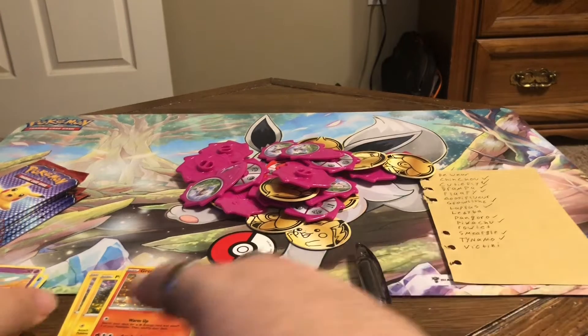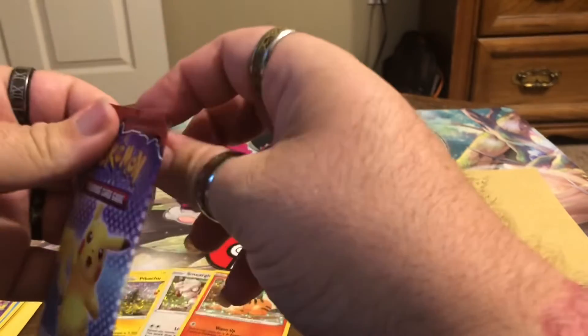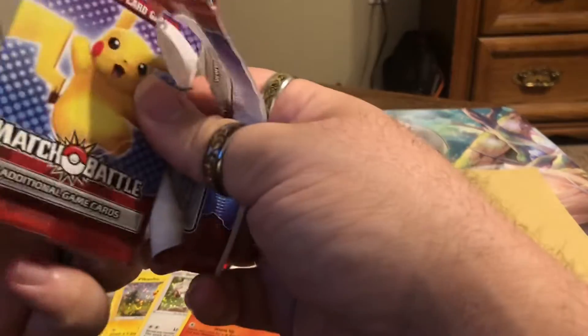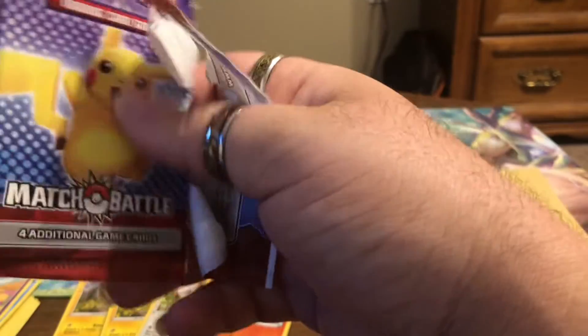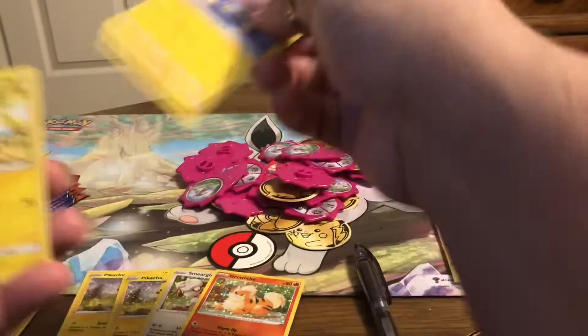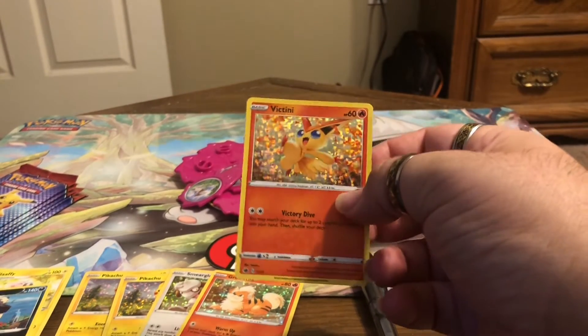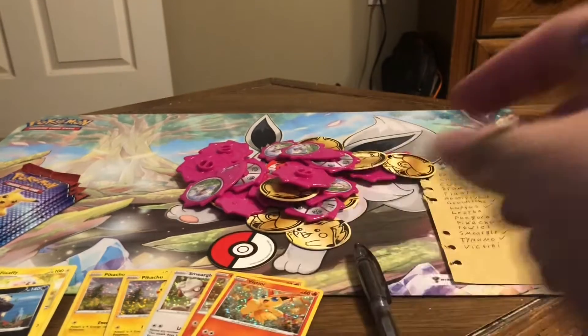This right here makes us halfway in. Another Chinchow, Flaffy, Pangoro — and look at that bad boy, Victini! Halfway through the card packs, the one that everybody's looking for. Got him. Perfect.